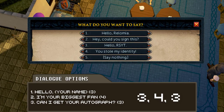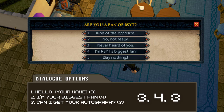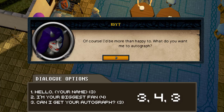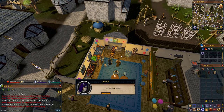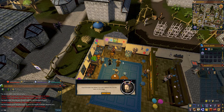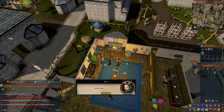Once you've equipped it and spoken to Rolomia, you'll get some prompts. Choose the third option — hello followed by your RuneScape name — then choose the fourth option saying you are Rolomia's biggest fan, and then choose the third option to get an autograph. You'll then hand her the contract, she'll sign it, and you'll be reversed back to your own identity while Rolomia gets her own identity back as well.